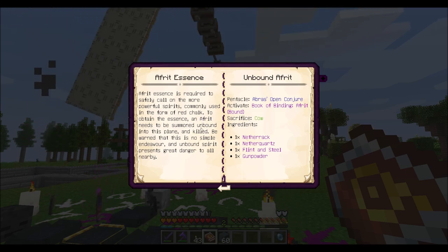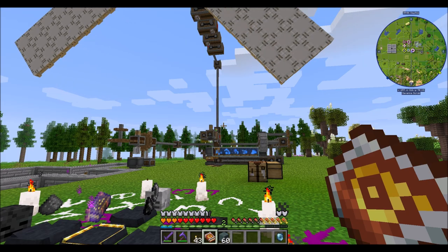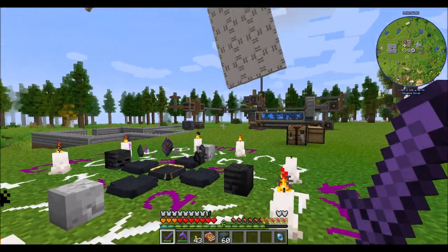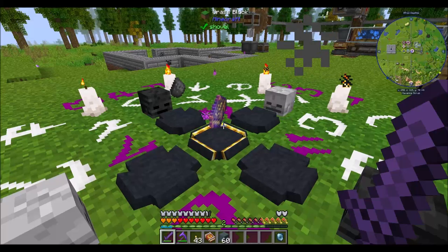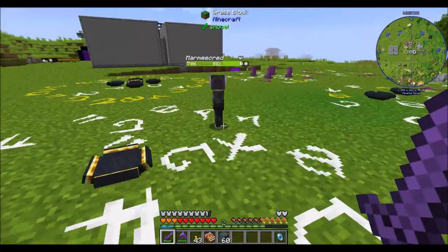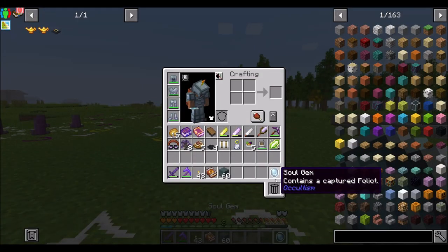An Afrit needs to be summoned unbound in this plane and killed. Be warned that this is no simple endeavor — an unbound spirit presents great danger to all nearby. Okay, acknowledged. So we're going to do the thing, and I have no idea what to expect in this battle. But I'm going to pick you up, because that sounds like a good idea.